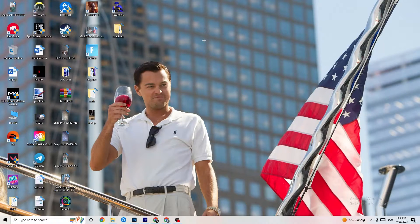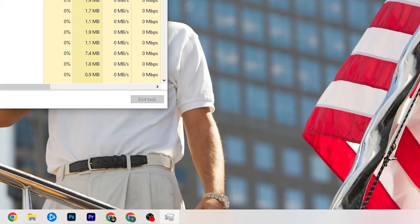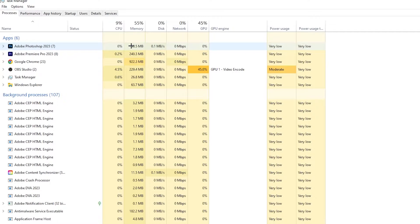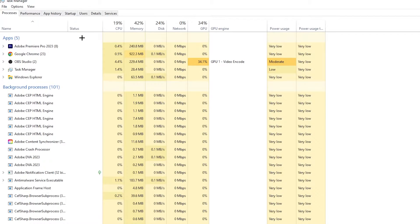The next step is to open Task Manager. Right-click your taskbar and hit 'Task Manager.' Go to the 'Processes' tab and you'll see CPU, memory, GPU, and network usage. End every single task that is using too much CPU or GPU — right-click it and select 'End Task.' Repeat this for every program with high usage shown in dark yellow or red.